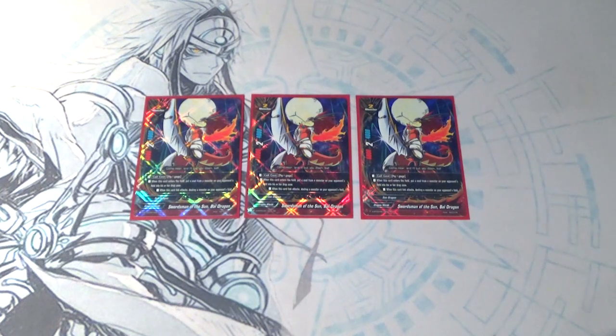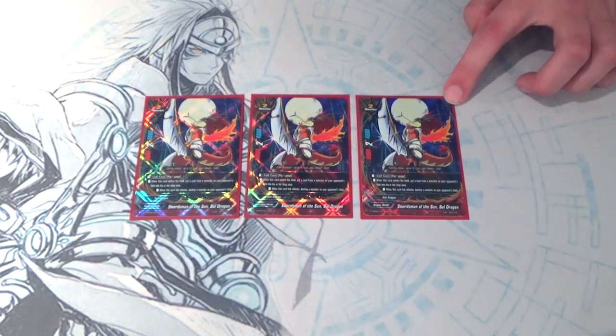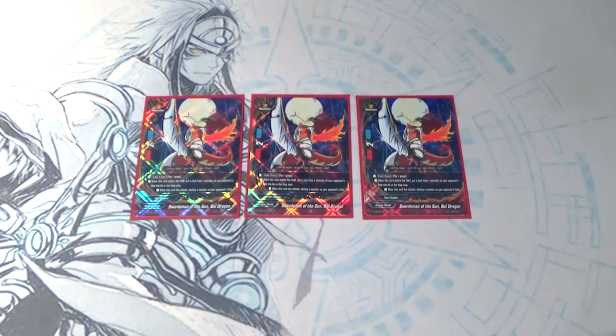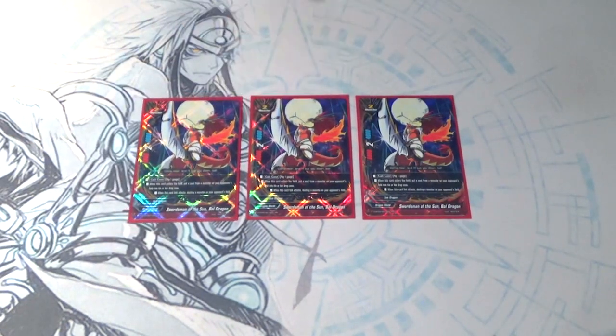We're also running three copies of Swordsman of the Sun, Ball Dragon. Call cost: pay one gauge. He has two abilities. The first is that as soon as he's placed on the field, he can pop a soul from one of your opponent's monsters. His other ability is when he link attacks, you just automatically destroy your opponent's center monster.